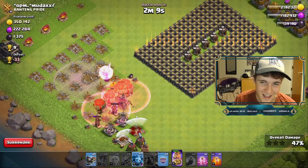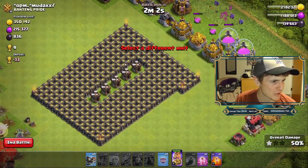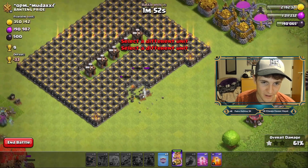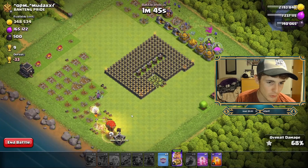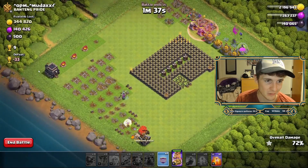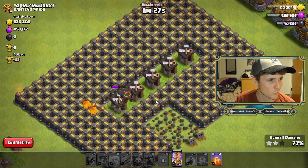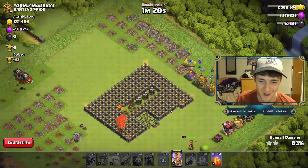I'm glad I found a base like this — I'm not sure any other base I could have done much of anything. I'm really happy this guy protected all his Builder Huts because that would have been bad if we got to those Builder Huts early. We needed about two more Wall Breakers to get in there — super annoying. We've got one more Haste; let's place our Clan Castle Balloons on that Town Hall. The Lava Hounds just fly over the walls and destroy those Builder Huts.